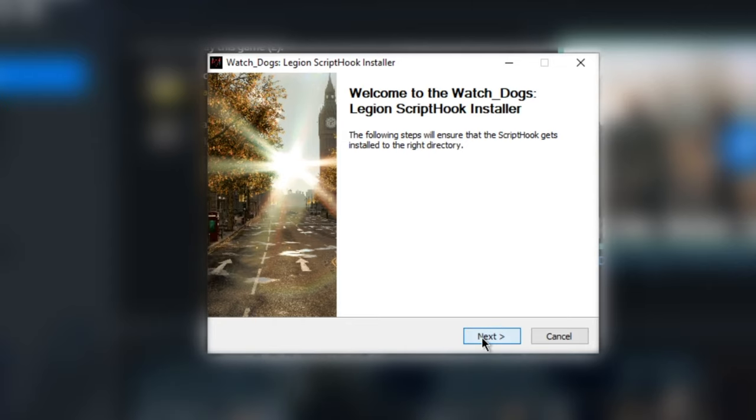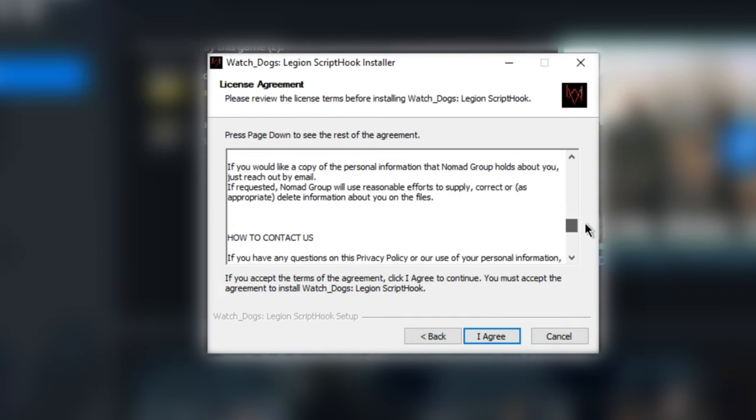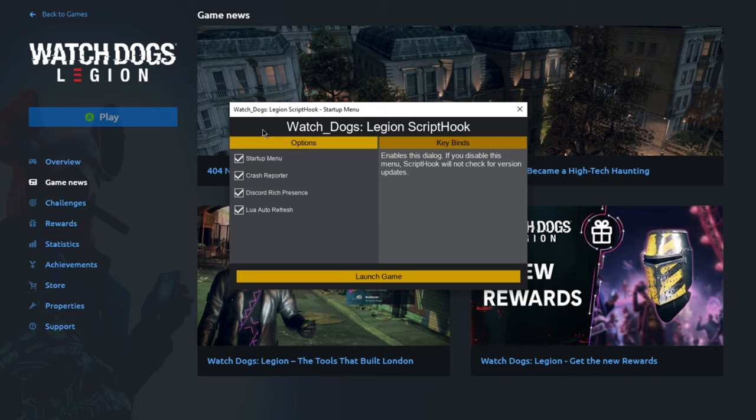Once you go and download the script hook and run it, the install process is pretty much the same as the one for Watch Dogs 2. Once you install it and you start up your game, you'll be greeted with a startup menu that has a whole bunch of basic settings about the script hook before you launch your game.